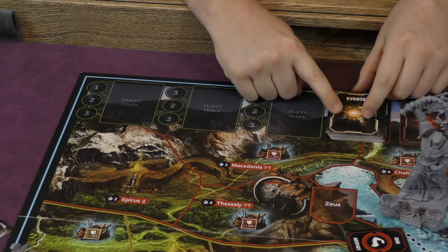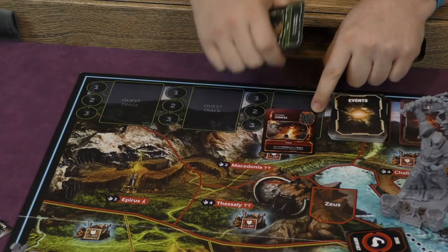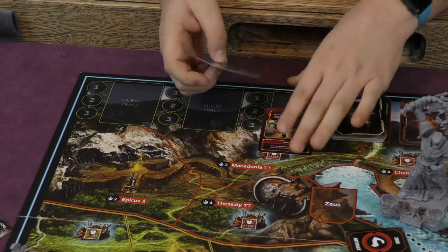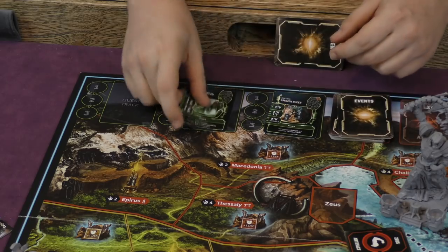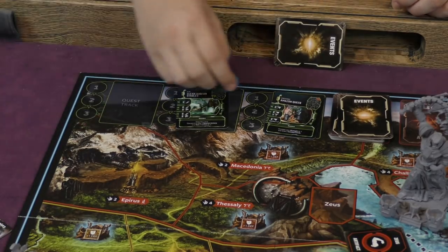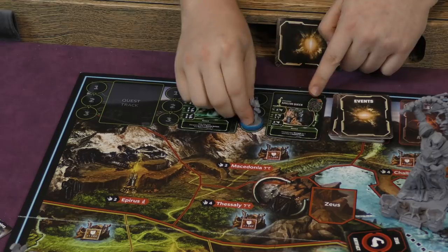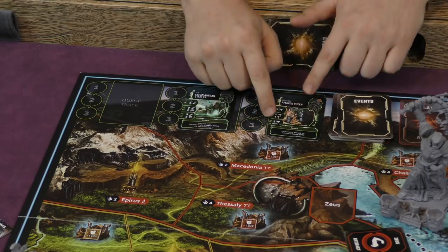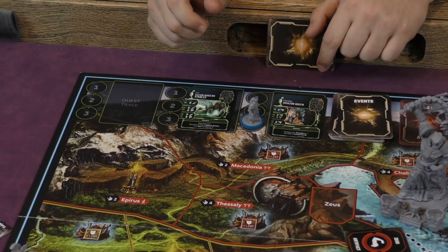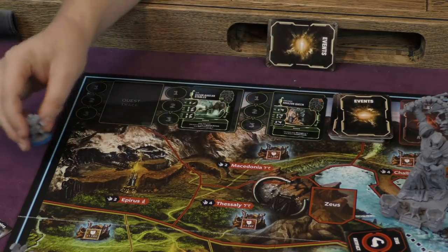Monsters are brought onto the board via the event deck. At the start, a certain number of event cards are revealed, some spawning monsters at indicated locations. As the game progresses and monuments are built, more event cards come — making monsters stronger or spawning new ones. Quests also appear on the board: find the matching quest token, place it in the indicated spot. A hero can go to that location, meet the requirements, and spend turns completing the quest to earn a reward and a glory token. Heroes with higher stats can complete quests immediately.